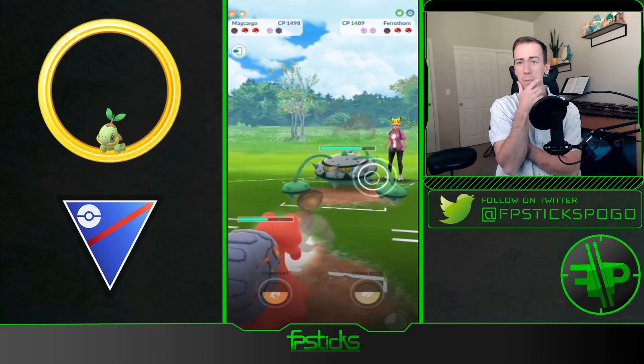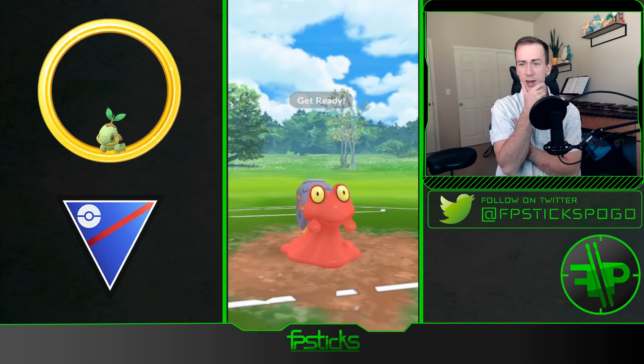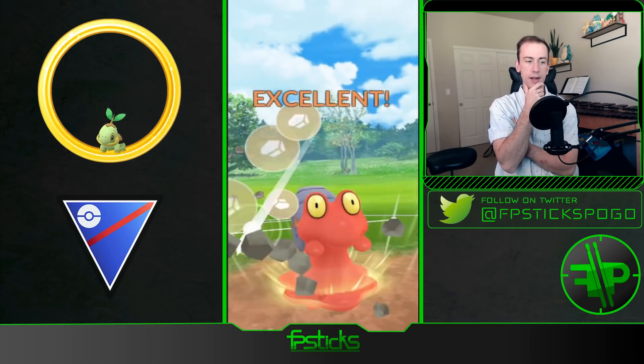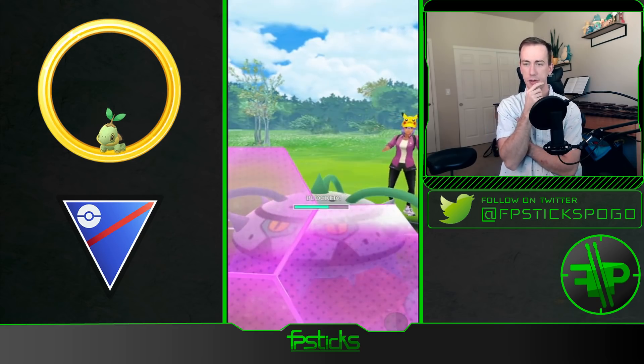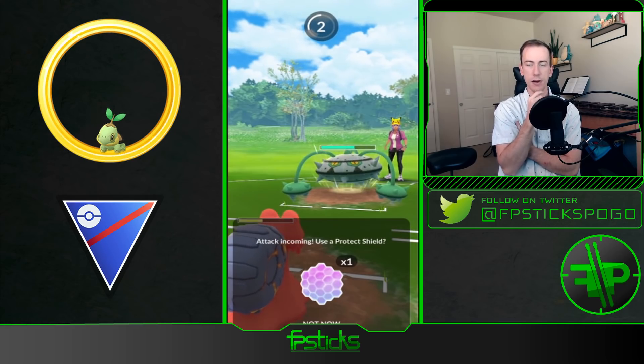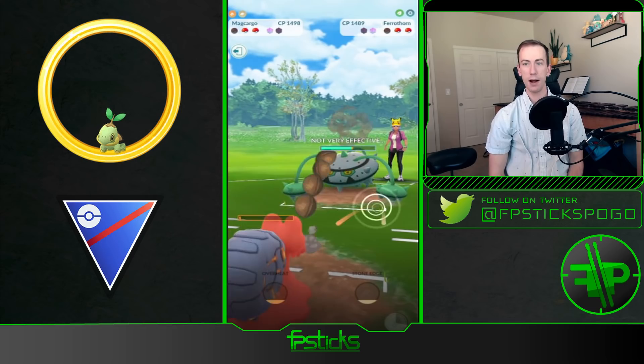Look at this team — Magcargo running Rock Throw. Going for the Stone Edge here. The Overheat would obviously be double super effective, but it would drop Magcargo's attack significantly. Definitely let the Magcargo — it survives the Power Whip, okay.